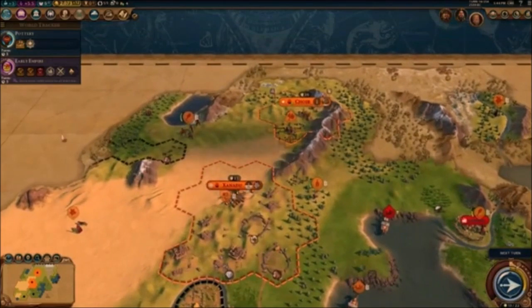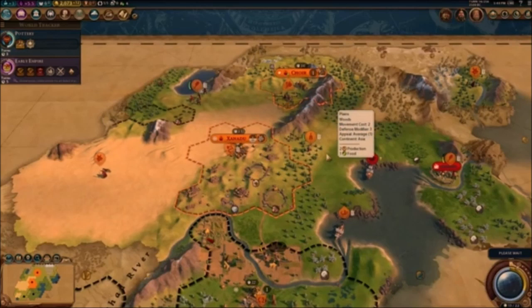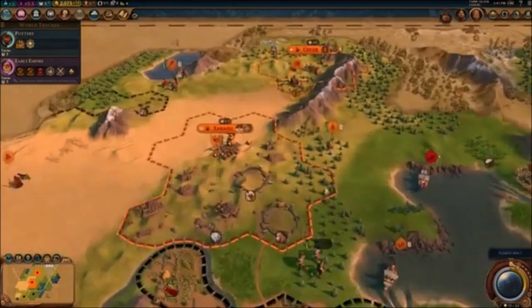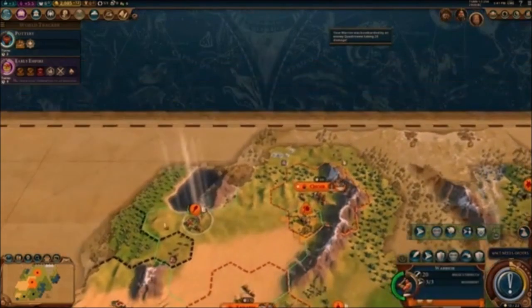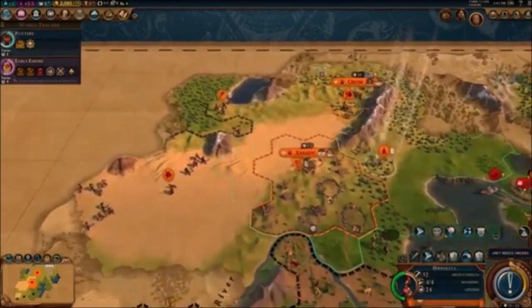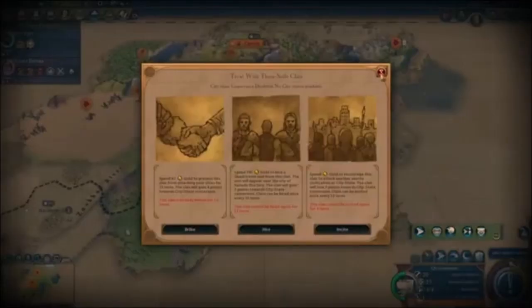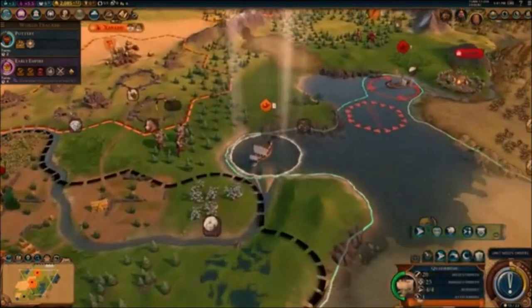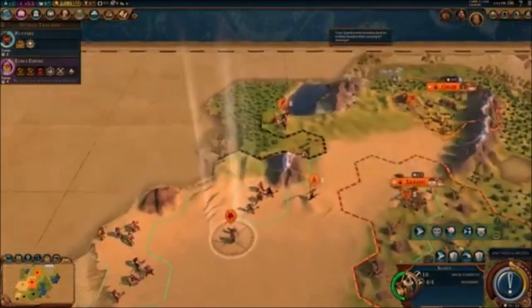We have a peace treaty with the barbarian clan for 13 turns, and we've asked them to focus on the Chinese. But then they start attacking me anyway — that's not fair. Turn 17 arrives. Hippolyta moves south. We build a mining facility. I try to attack a clan unit but can't figure it out. There's an active volcano nearby.